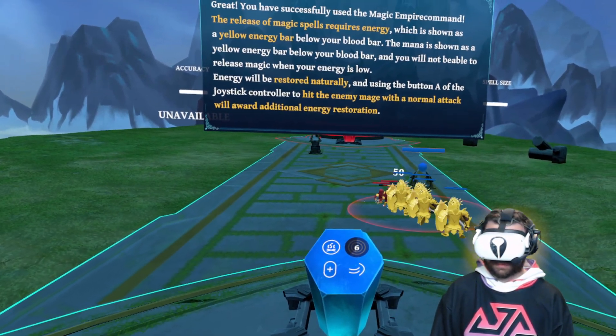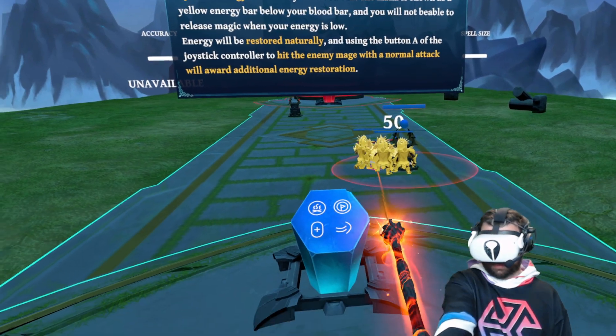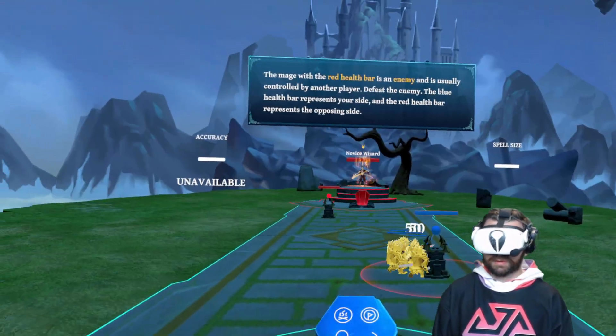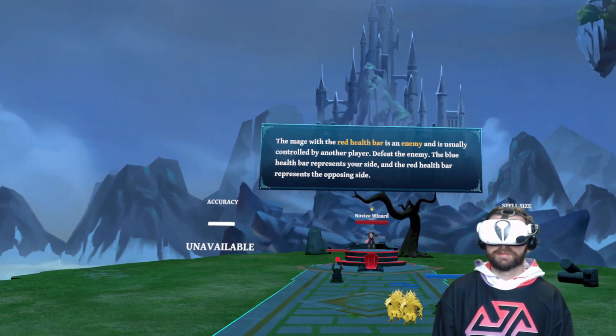Casting a spell requires mana, which is displayed as a yellow mana bar below your health bar — it cannot be cast when mana is insufficient. Mana will be restored naturally, and additional mana can also be recovered by hitting enemies with a normal attack using the controller A button. Okay, there's the mage — usually controlled by another player.